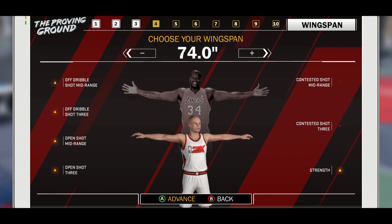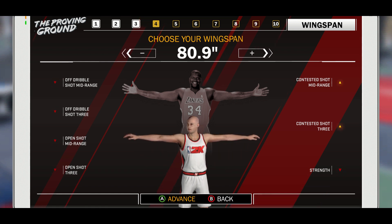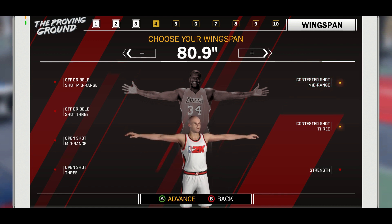I was playing with the wingspan. On the left side it says off-ball dribble, shot mid-range, open shot mid-range, open shot three. On the right side it says contested shot mid-range. I was thinking about putting it more towards the right because I got difficult shots on Hall of Fame, so the open-shot side doesn't matter as much. I want my shots to be more contested. I only got mid-range dead-eye on gold, so having it on the right side boosts contested shot mid-range and contested shot three — that'll help my mid-range dead-eye a lot.